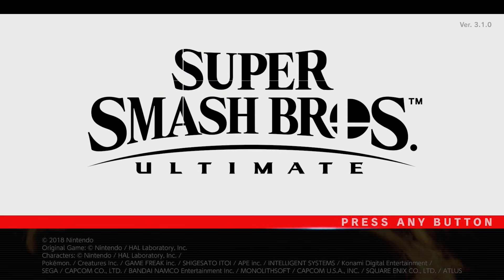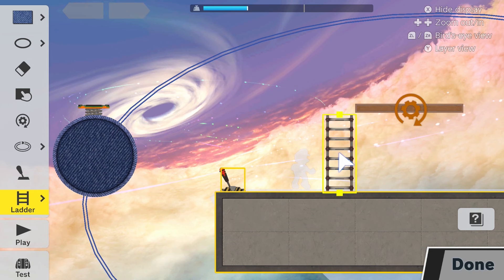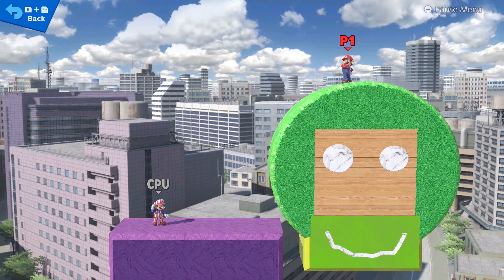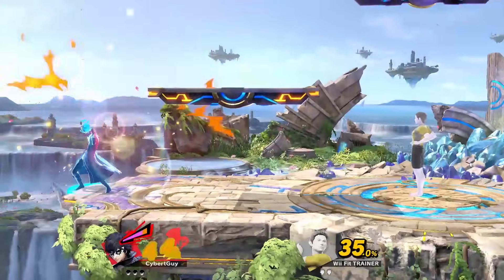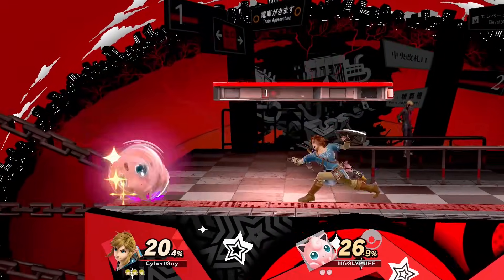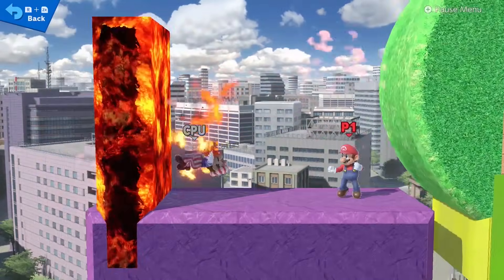We're talking about the Smash Bros stage editor. Initially this was introduced back in the days of the Switch prototype. When you break down the level editor it's actually quite impressive — Smash is a game where the terrain greatly affects how you fight, and the fact that you could simply draw your own stage without major movement glitches during play is impressive. There are also a variety of different tools and obstacles to add into your stage, which is fun for about five minutes until you just go back to Battlefield mode. With such a competitive game as Smash, you're really going to depend more on the main stages than their variants.